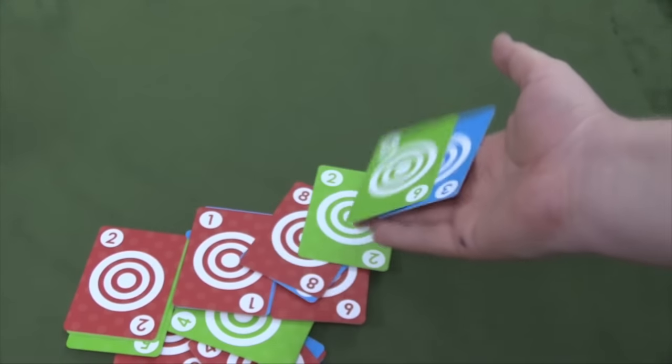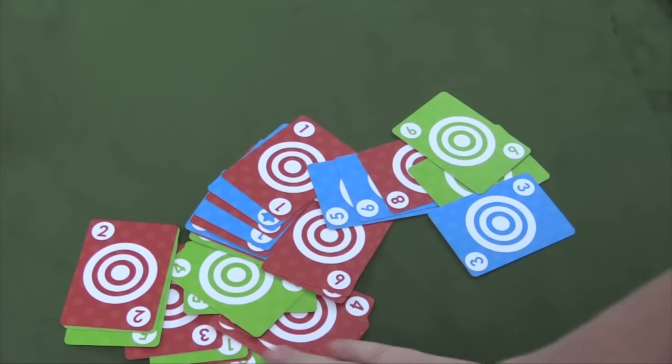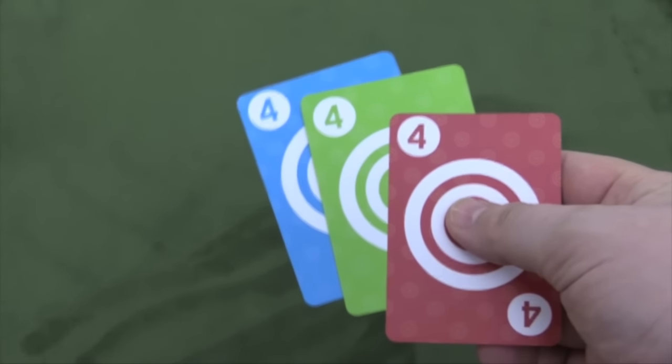In this game, you're going to be collecting cards from a deck that are red, green, and blue, numbered from 1 to 9. I don't know why they chose these colors, because red and green are often mixed up with colorblind folks — there's no other way to differentiate them. Your goal is to get different cards. At the end of the game, if you have a set of three of a kind of three different colors, that's worth three points.